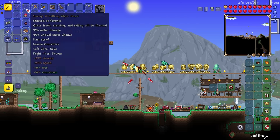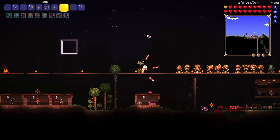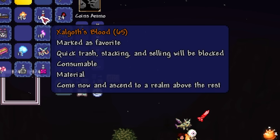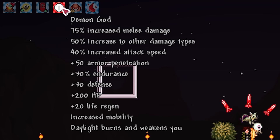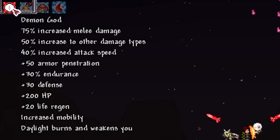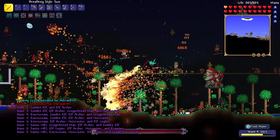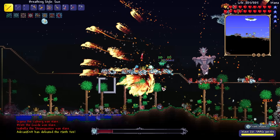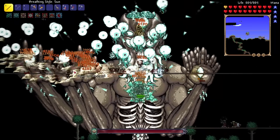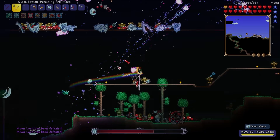We beat the mod — but actually, there's one more thing: a blood moon. My goal wasn't just to become a Demon Slayer — my goal was to become the strongest. I drank a bunch of demon blood to reach the highest rank. Demon God rank: 75% increased melee, 50% increase in everything else — but daylight burns and weakens us. It's nighttime though, so I don't even have to move. We have the most powerful breathing style and we're a demon. Make sure to check out the mod and the texture pack in the description!